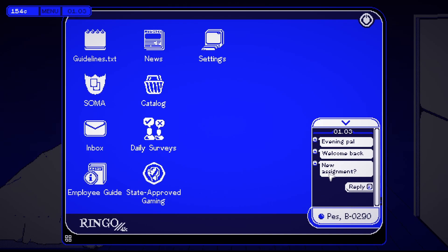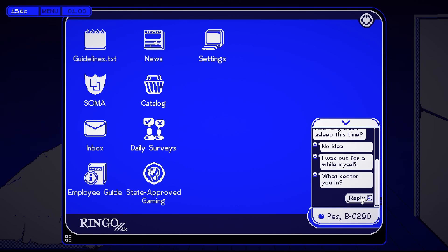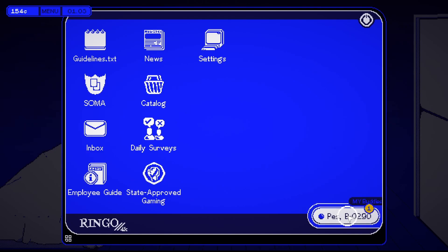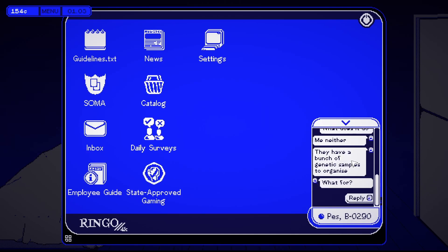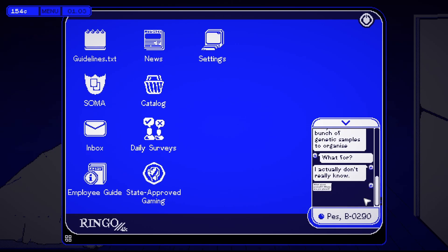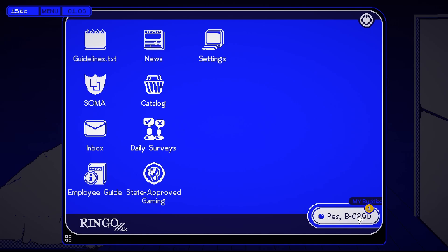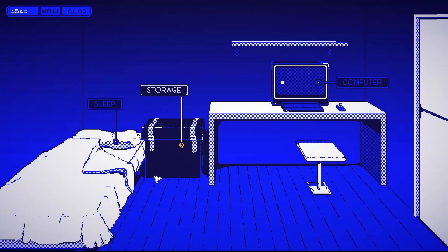Evening pal, welcome back — new assignment. How long was I asleep? No idea. 'What sector are you in?' Genome sector. 'Never heard of it, what does it do?' They have a bunch of genetic samples to organize. 'For what?' No idea. 'What about yourself, where were you placed?' Logistics — taking and packing. Okay.